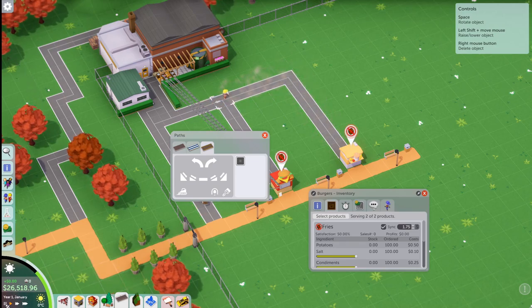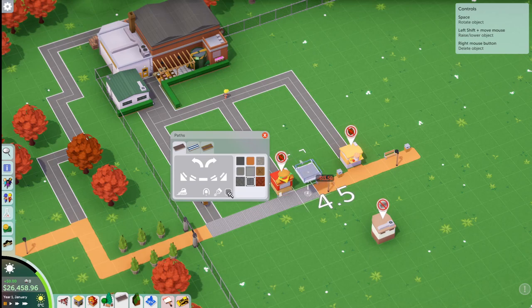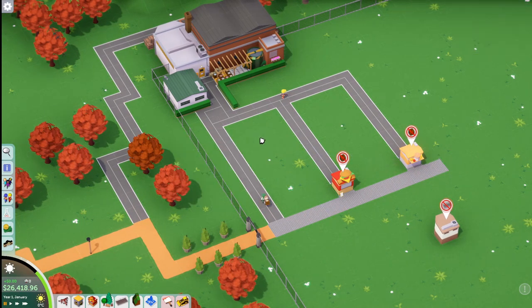I should probably pause the game, actually. I think you can pause it and just build up a bunch of stuff while it's paused. I wanted to do stone blocks but I couldn't overwrite — I had to delete the path first. Shift is to make it above ground, not overwrite. So I guess I have to delete everything out first and then rebuild.